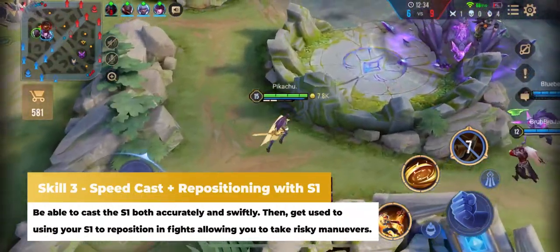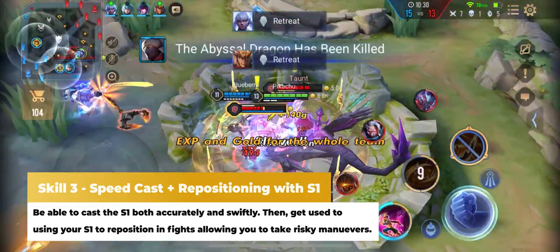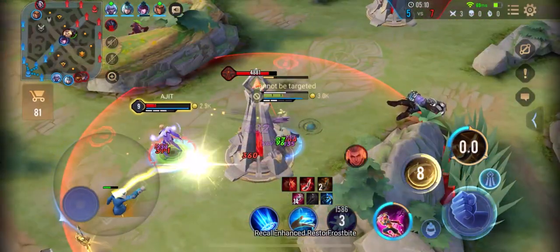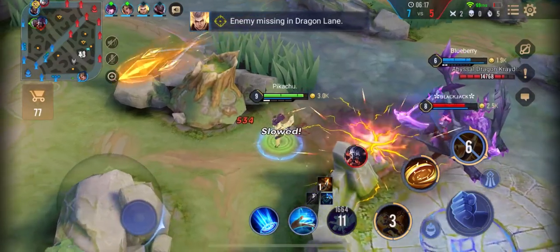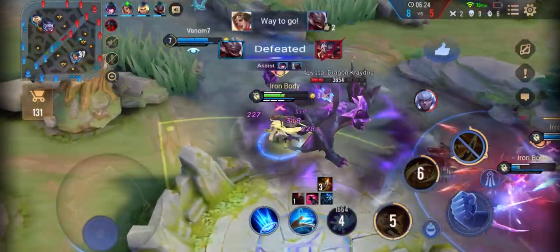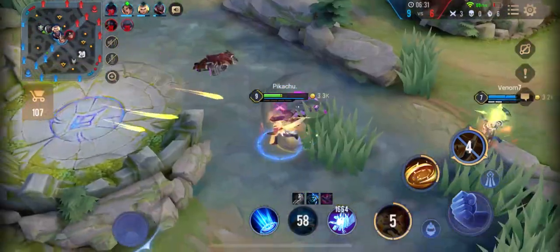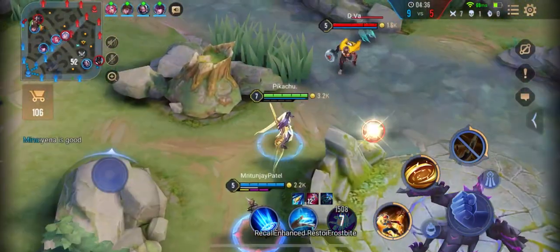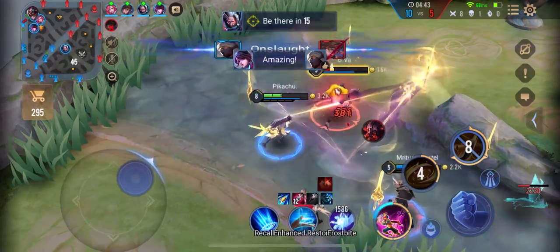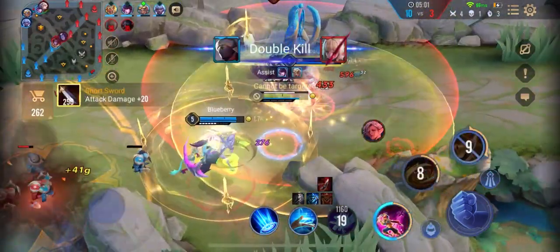Lastly, let's take a look at the advanced usage of Morad's S1. What makes this category advanced is the speed of the cast and when to teleport back. The first part is being able to cast the S1 to cover distance as fast as possible. The next part is to use the S1 as a means to reposition to a more favorable location. When you master Morad's individual abilities, it becomes easy to get stacks off using enemies to unlock Morad's ultimate instead of using minions — done by auto-attacking in between abilities just like when farming minions.